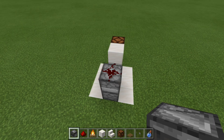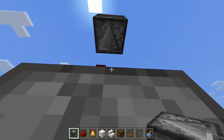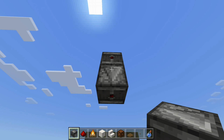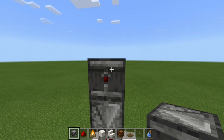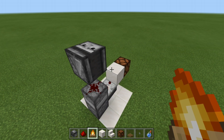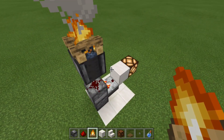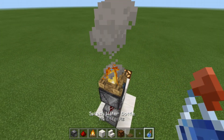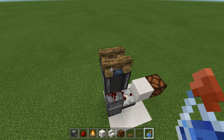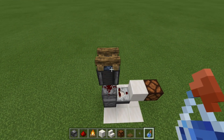Next, set up the campfire. Place two temporary blocks above the redstone dust, remove the bottom one, get underneath, and place your observer facing this direction — you should see the red dot with the arrow pointing down towards the T flip-flop. Remove the top block. Now place the campfire. This is very important: the redstone lamp must be off before you place the campfire. Placing it will turn the lamp on, but when the fire goes out, the observer detects that change. We want the output to be off when the campfire is off.